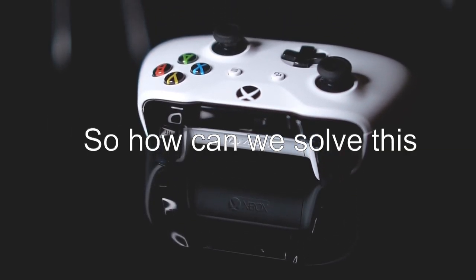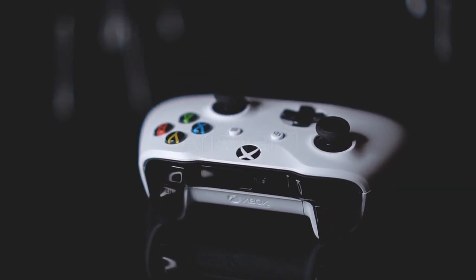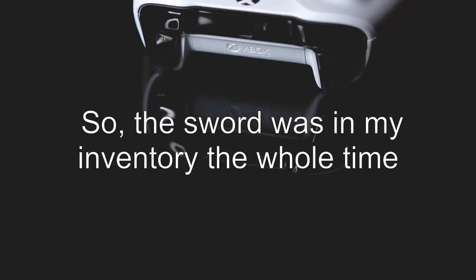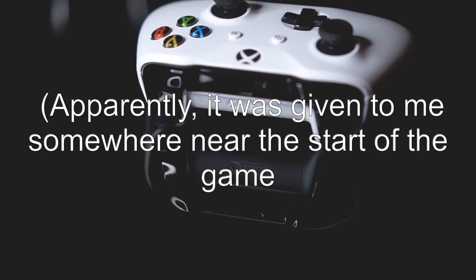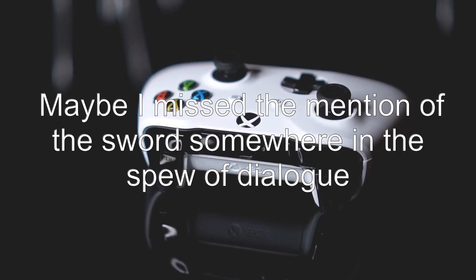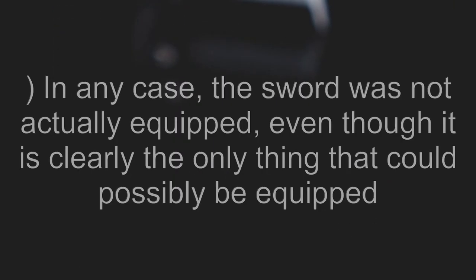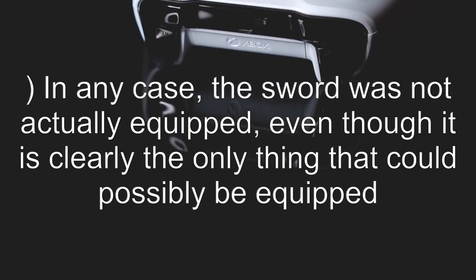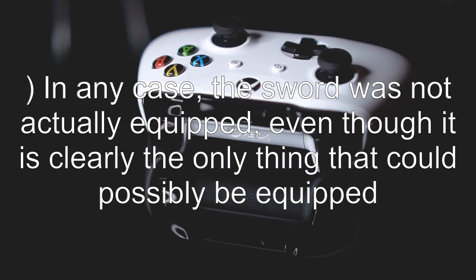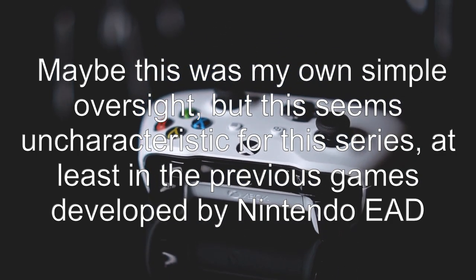So how can we solve this? There's one possible answer. The sword was in my inventory the whole time. Apparently, it was given to me somewhere near the start of the game. Maybe I missed the mention of the sword somewhere in the spew of dialogue. In any case, the sword was not actually equipped, even though it is clearly the only thing that could possibly be equipped.